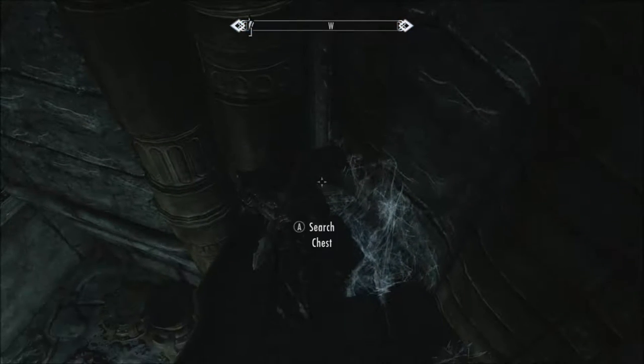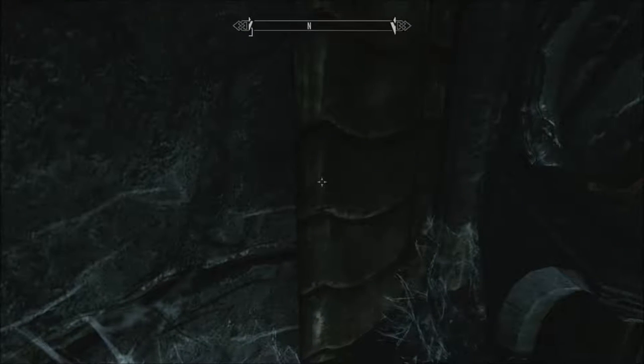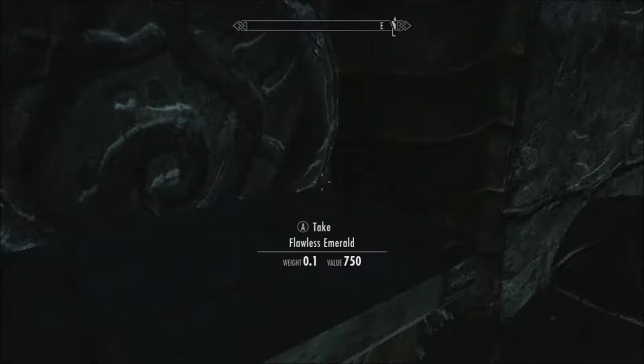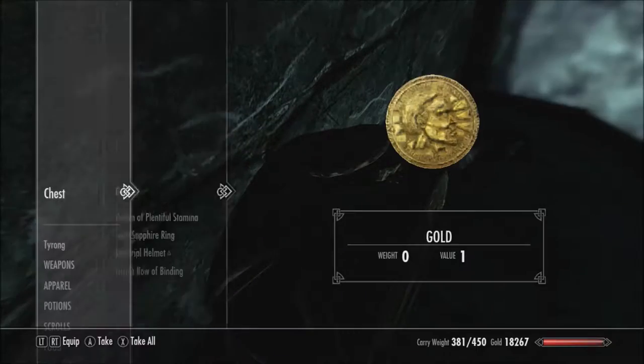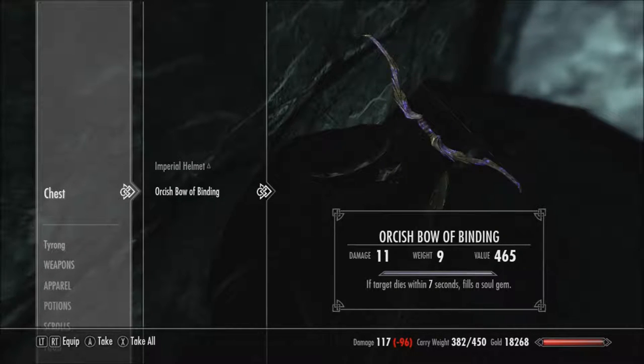That's a spot I didn't actually notice the first time I played. When I played it again, I'm like, oh, I could just go up here, and sometimes there's really good stuff. Hey, flawless emerald — that's good. Alright, and this is another chest here. One gold.